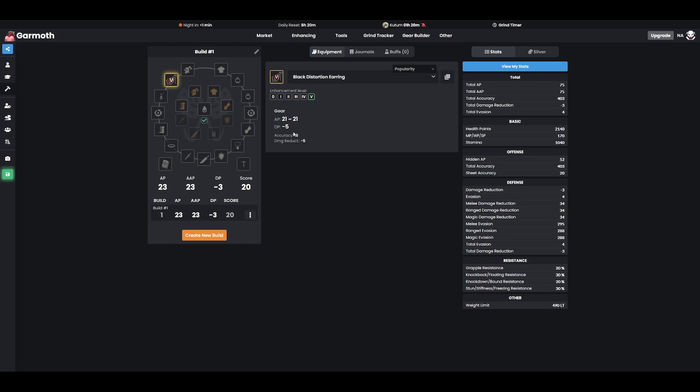When we get to some of the other accessories we're going to wear on an evasion character, you're going to notice that they do not have a lot of AP. So Black Distortion Earrings are really important to give us the damage we need in those evasion builds to be able to kill players. Also, you lose 5 damage reduction, which as an evasion player isn't a big deal because that's not your primary defensive stat. Your primary defensive stat is going to be evasion. So losing 5 damage reduction really is not a big deal.